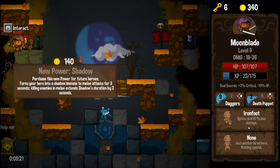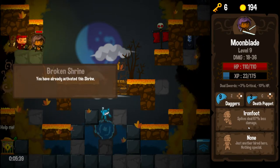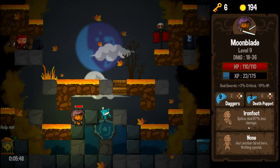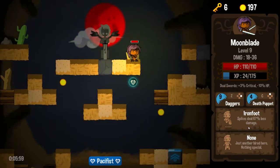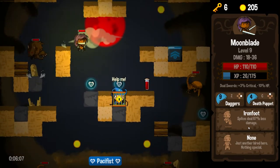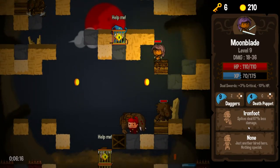New power — Shadow. Turns your hero into a shadow immune to melee attacks for three seconds; killing enemies in melee extends shadow's duration by two. That's really cool, and even if I buy this and die immediately I still have 200 gold to upgrade my damage, so I'll do it. That is part of the fun of this game — adding all of the abilities so that you get more and more interesting combinations. The increasingly interesting combinations are what make the later version of this game, after you've been playing for say four or five hours, so much more fun. Starting out is great because you're learning the mechanics, but once you've got this crazy amount of stuff unlocked it just really becomes fun.